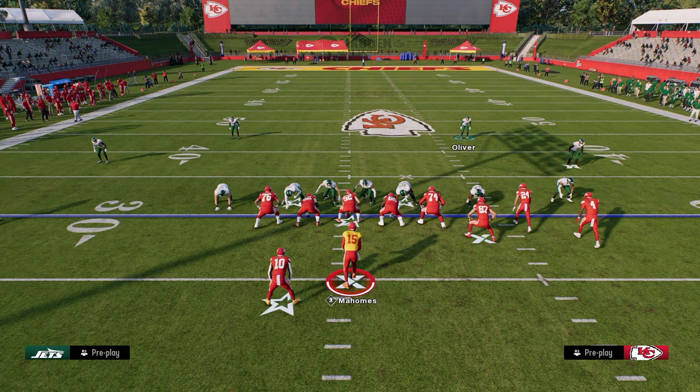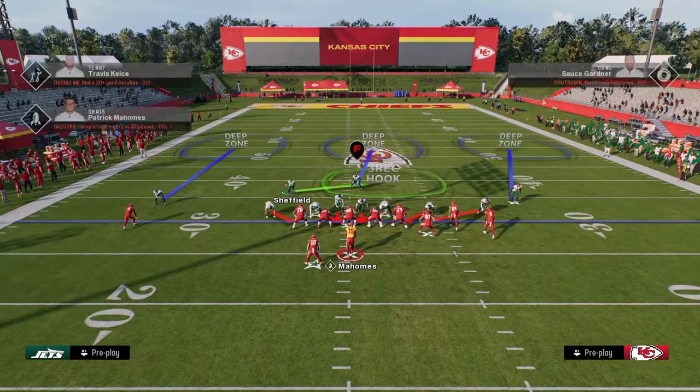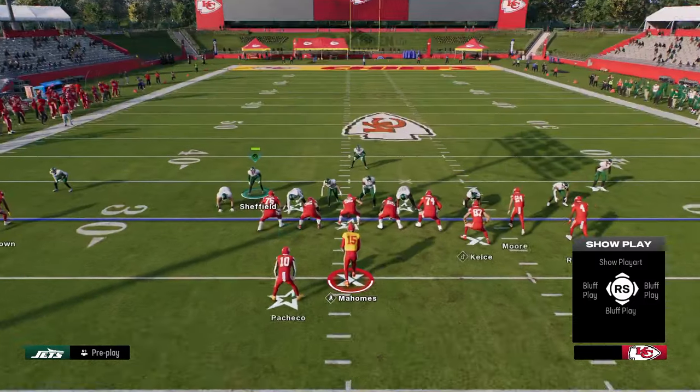You can feel free to put the backside solo corner in a half if you want to. So what's the vulnerability to this defense? Let's go over one other money play from bunch, then talk about what it's weak against. The other money play is verticals — one of the best plays in the game for a long time.